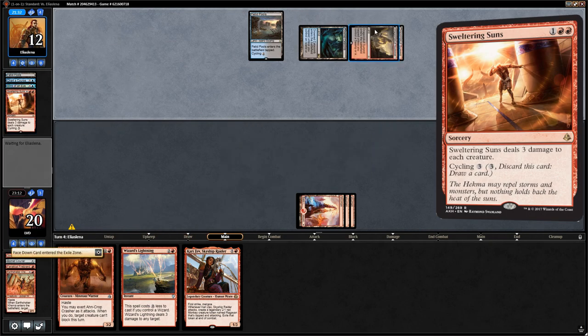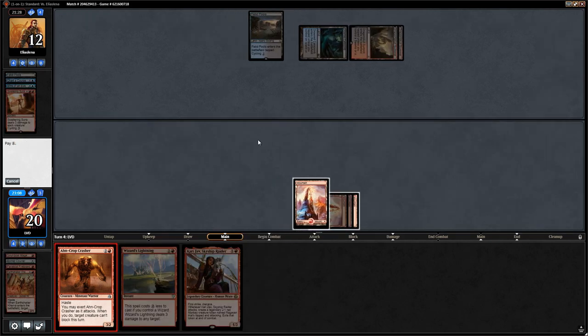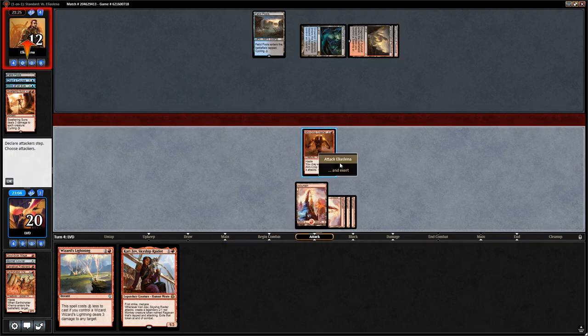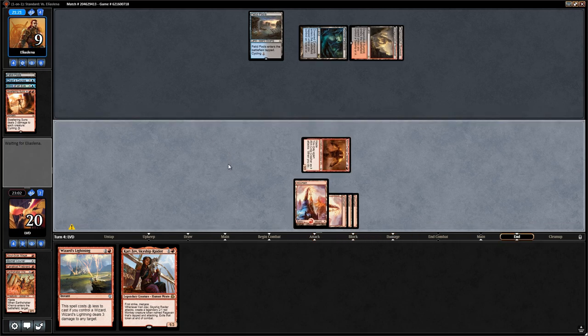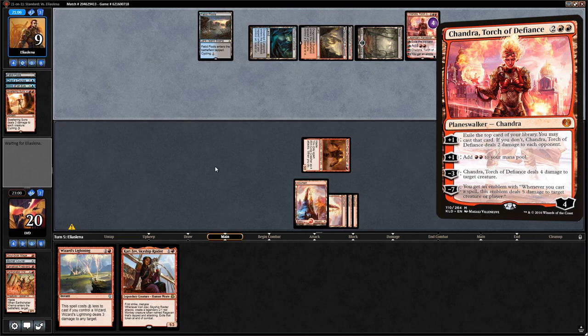There's a Sweltering Suns — not sure if they drew it or had it lined up, but we still have a decent follow-up: Ironcrop Crasher puts them to nine, and we have three points of burn in hand plus Kari Zev. Despite the four-for-one Sweltering Suns, maybe we could have kept the Soulscar Mage in hand. Chandra, Torch of Defiance can finish off the Ironcrop Crasher.